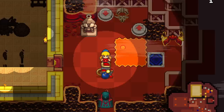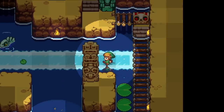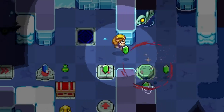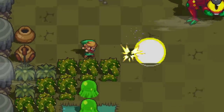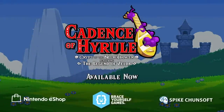The time has come to equip yourself with an arsenal of Legend of Zelda items, master the spells and weapons from Crypt of the Necrodancer, and outstep iconic pixel art enemies in rhythmic combat. Keep the beat, and keep Hyrule from certain doom. Available now.